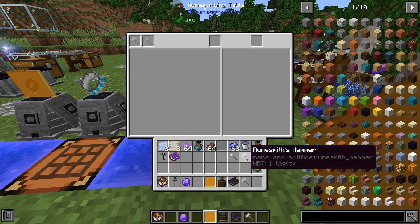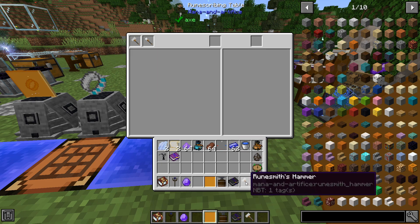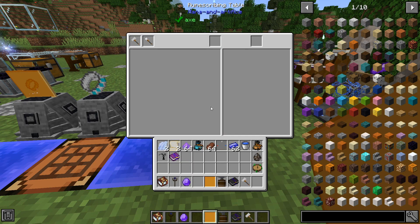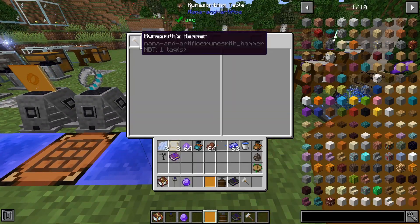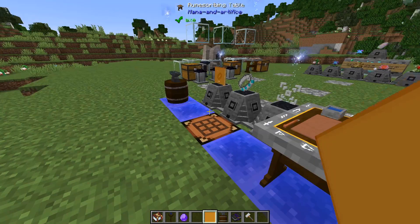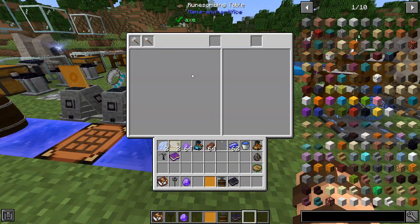You open up the rune scribing table and it's got a UI with a little image for the hammer - pretty darn intuitive. A runesmith's chisel goes here, and you probably want to have a second runesmith's hammer. They're made with some vintium ingots and sticks - nothing really fancy. You'll want another hammer for when you're forging things so you don't have to take it out of the scribing table. You can right-click on the table to keep one there for later use.